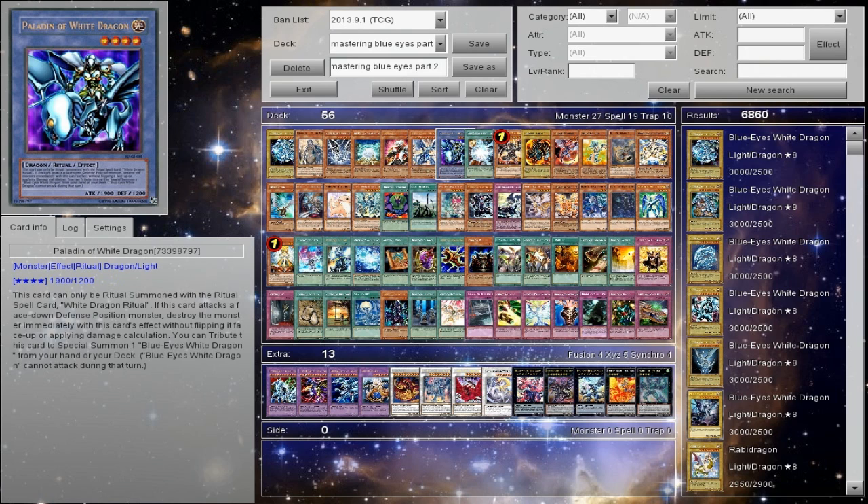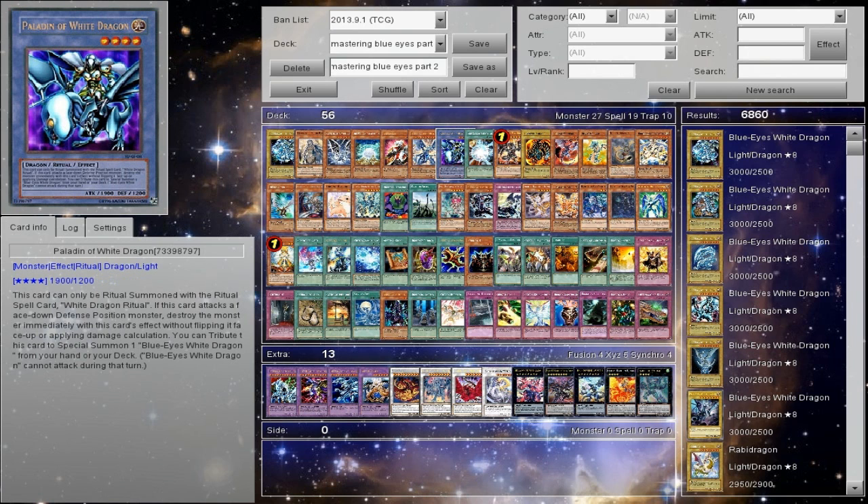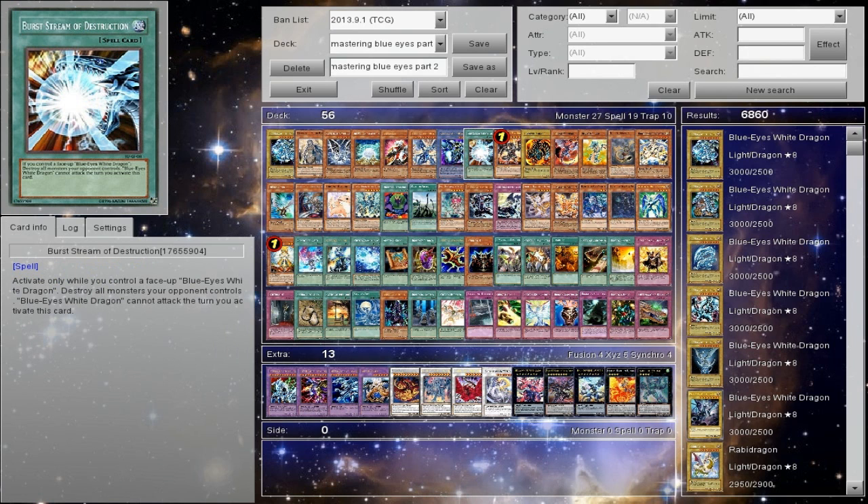Paladin of White Dragon is direct support because you get Blue Eyes straight from the deck, and to this day it's one of my favorites. If you're going to play Blue Eyes and try to go for Ultimate and Shining, this is definitely one that's going to help you get there. Burst Dream of Destruction — a lot of people may not like this card. In builds with Prisma and sometimes Pure, it could be really trolly against decks that have a habit of swarming. The only downside is that Blue Eyes White Dragon cannot attack the turn you're activating.